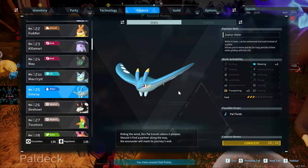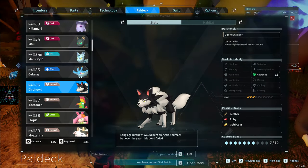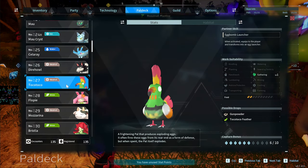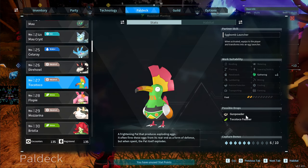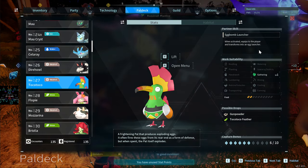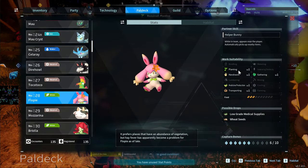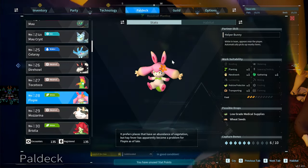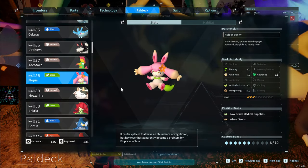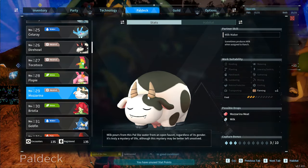Celaray can be used as a glider and you can find them around water — easy to get Pal Fluids from them. The Direhowl is a really cool fast rideable mount. Nitewing produces gunpowder — hunt these and you get a bunch of gunpowder — and can be used as the Egg Launcher too. Floppy shows up mid-game with a lot of abilities but I never found much use for it. Mozzarina produces milk — great for providing food.